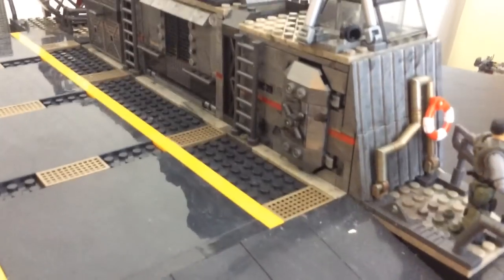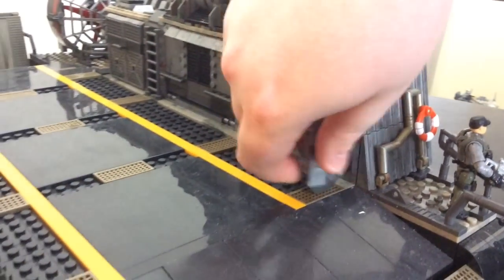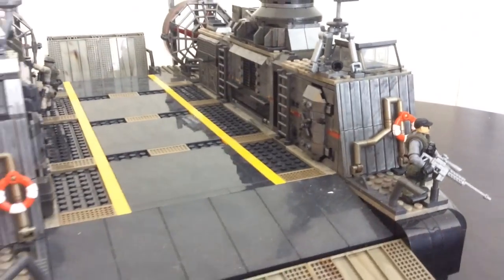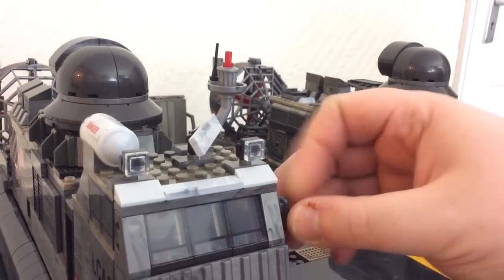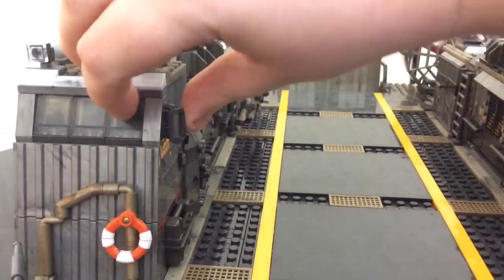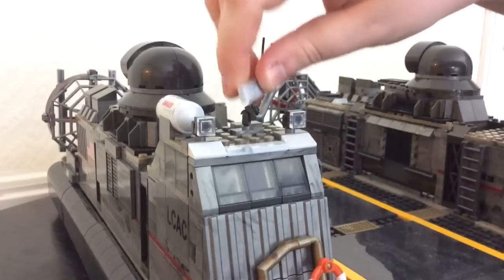The bulkhead doors open up nicely and even pivot, adding to the authenticity. A figure fits through them perfectly so you can pose them walking in or out. Moving to the driving cabin, Mega have included a little reflective strip for the mirror — a brilliant addition not seen in previous sets.